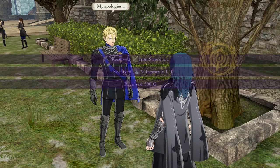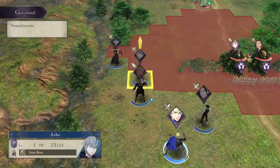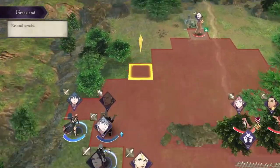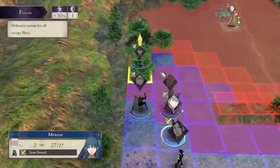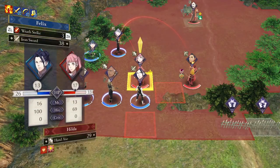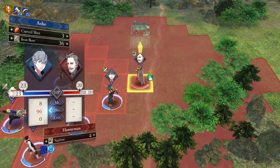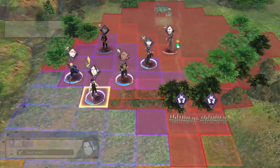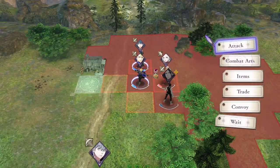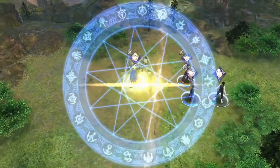Chapter 1 is a mock battle between all three houses, and it gave me some trouble, especially on Maddening. My strategy was to immediately send all units to the left, ignoring Lorenz, Dorothea, and Ignace, and going straight for Claude and Hilda behind a barricade — two enemies rather than three. After dealing with those two and Hanneman, I used the healing tile and slowly made my way to Manuela. Defeating Manuela and the rest of the Black Eagles completed the chapter.